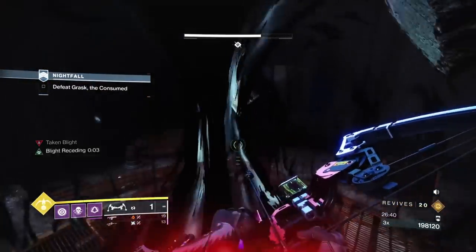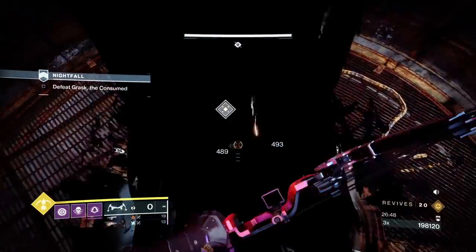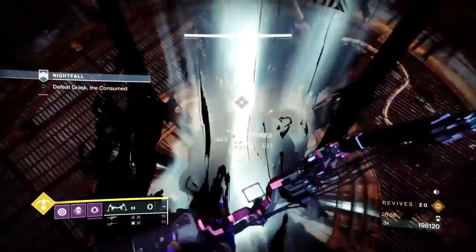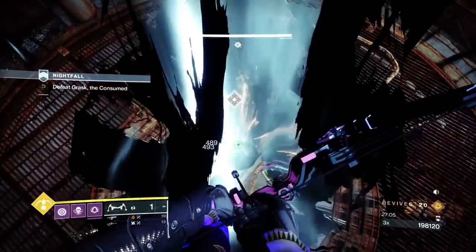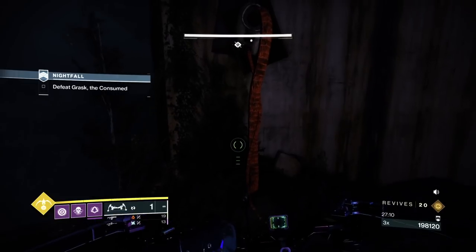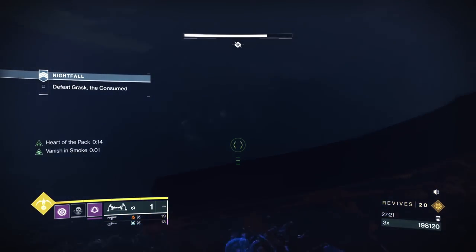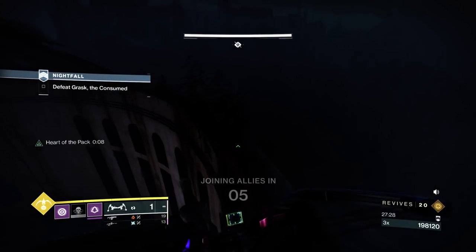You don't have to use Six Coyote - you could make the skip for the wizard without it, but you would use the Exotic leg Stompies instead. The reason I suggest that is we're going to do the ceiling trick. It's really difficult to make the jump on a Hunter, so if you find it difficult, revert to using Stompies - it gives you that extra jump height to make this jump, because without Stompies this jump is very difficult.